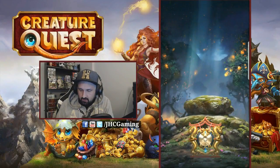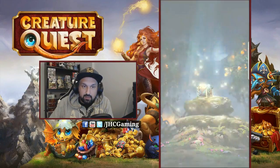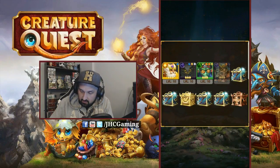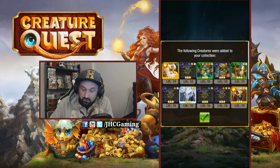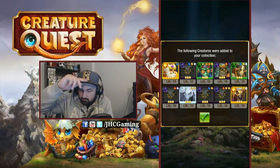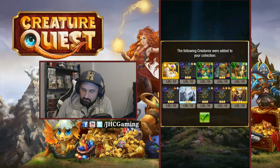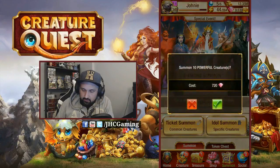Multi number two — always looking for some upgrades to the good rares, like three dots, four dots rares. There you go, three dot shadow, got a mummy here which is pretty nice. That's a lot of shadows — three, four shadows, two of them are three dots, and that's about it for this one guys. No legendary here. Multi number two done, let's go for multi number three.